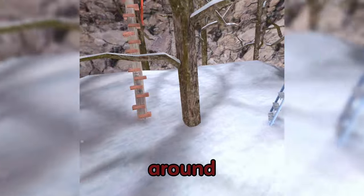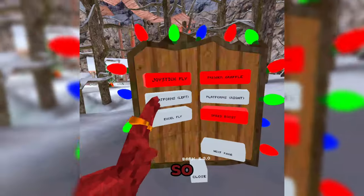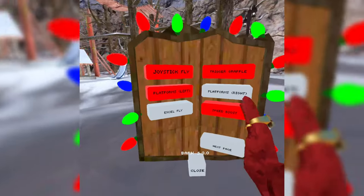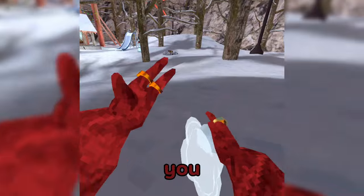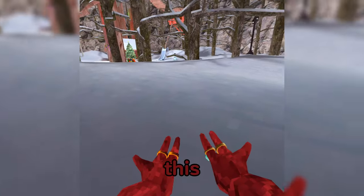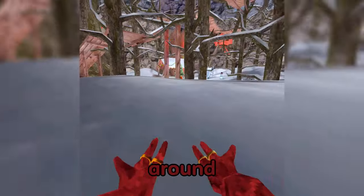You just use your right joystick to fly around, and you just use the triggers to use the grapples. The platforms left means you can only have them on the left side of your hand, same thing with right, so you can have them both on. For Excel Fly, you want to put your hands upside down like this, then grab your trigger and grip button, and then you can move around like that.